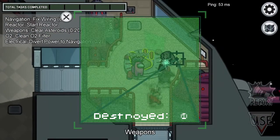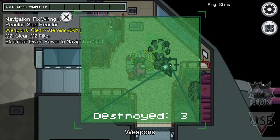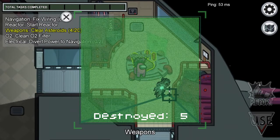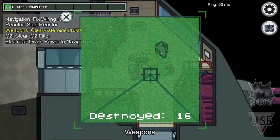The second random fact is that you can actually hit two asteroids with one shot in Weapons. As you can see in this clip, as I'm doing asteroids, right in the middle of there, I hit two rocks at the same time. So if you can do that, it'll make your asteroids a little quicker.